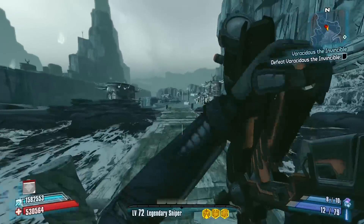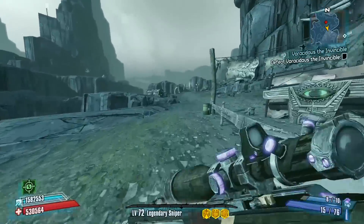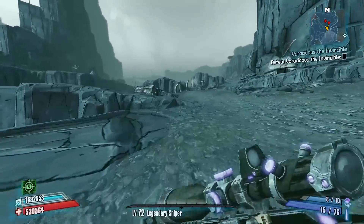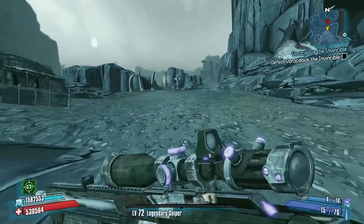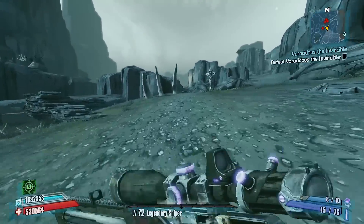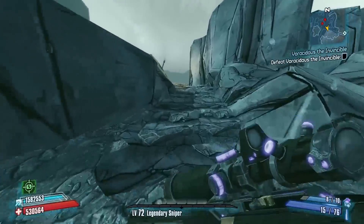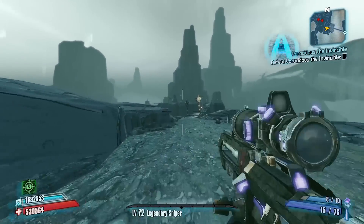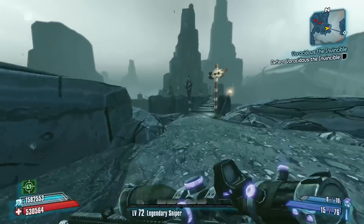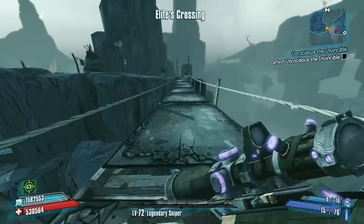Now we're getting closer to the pinch point in the map where the Elite Savage Bridge is going to be. That's another place where you can get caught up running to Vorak. It's difficult sometimes to get past that, but if you throw your decoy in the right spot you should be able to. This is going to be the only quest we take out during this episode, but this should be one of the shorter episodes in the series.